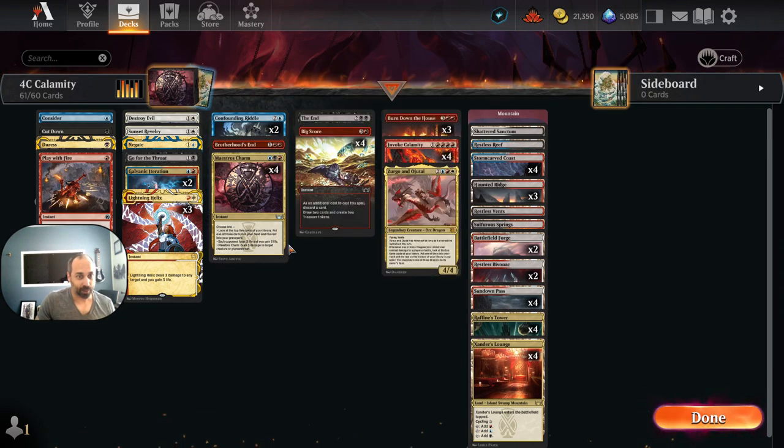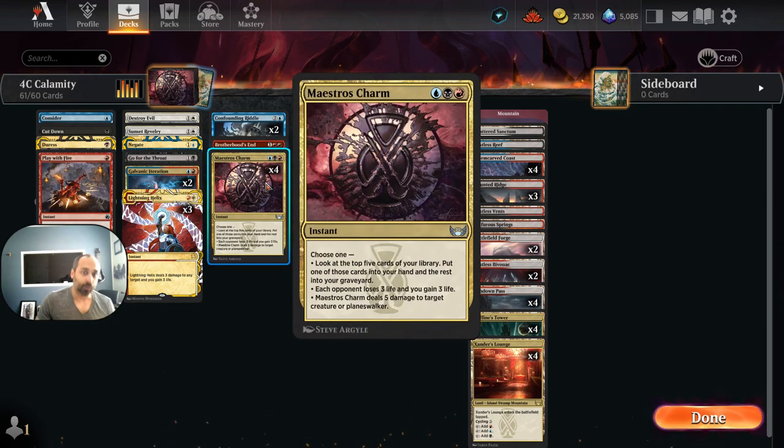We've got a single copy of Brotherhood's End, which along with Burn Down the House helps us keep the board clean. We've got four full copies of Maestro's Charm — this was the card that made the original deck work. It's great as a removal spell, great to push through damage, and great at doing what Invoke Calamity wants: filling up the graveyard and/or finding Invoke Calamity.